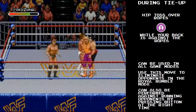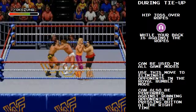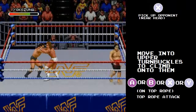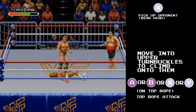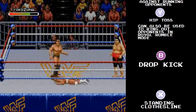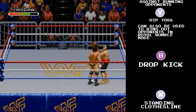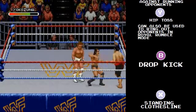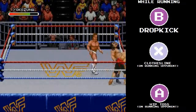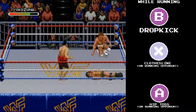At this point in the rumble we are now down to the final four: Yokozuna — that's me — Crush, Lex Luger, and Razor Ramon. And there goes Crush — we're now down to the final three. Let's let these two go at it, and if one of them goes after me, so be it. Apparently they're both going after me. Of course, he hasn't been weakened yet. I may be tossing Lex Luger out first, but we'll see. I know I win this even though I'm doing this in post-commentary, but still.